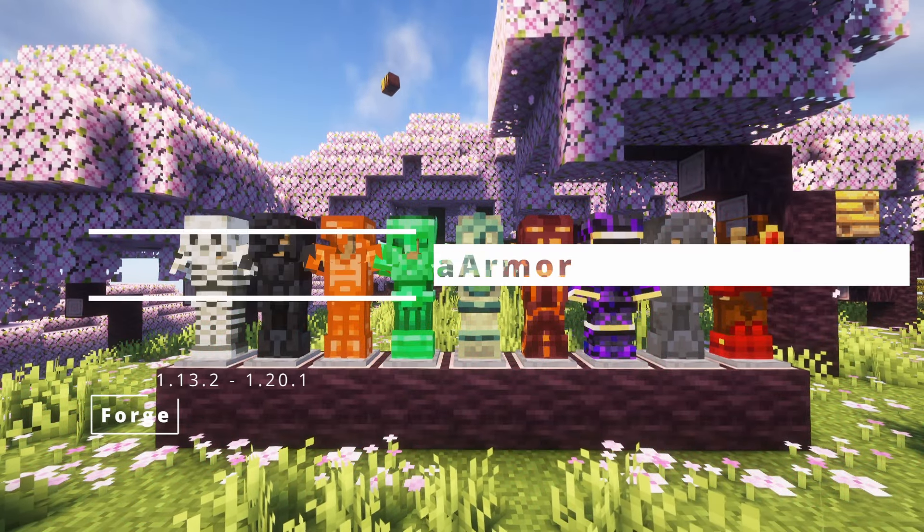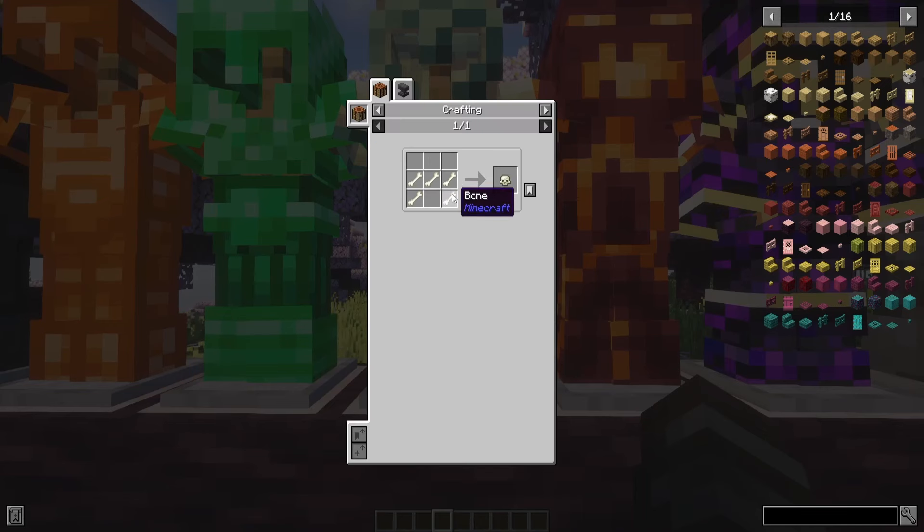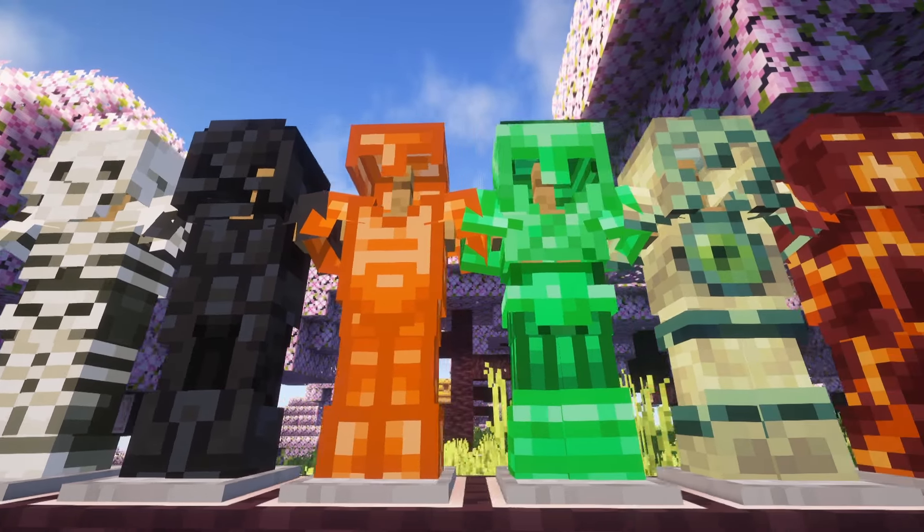More Vanilla Armor — with this mod you can use vanilla materials much more, because you can craft many new types of armor sets. There is a bone armor set, slime, stone, wood and a lot of others. I will show you every single armor set that this mod brings to your Minecraft.